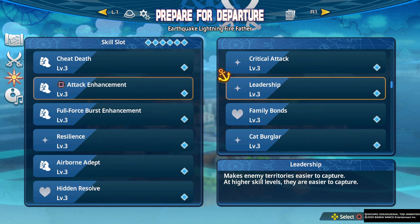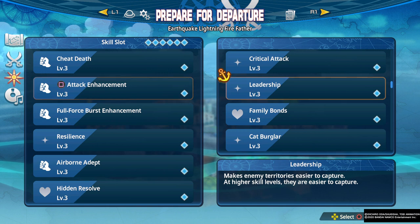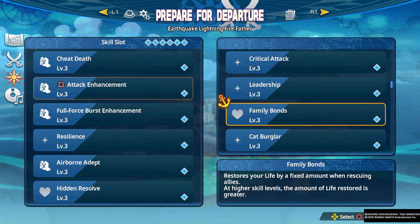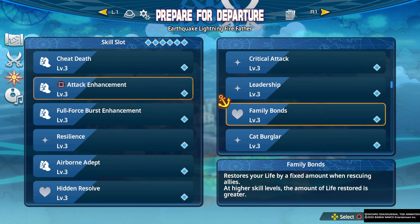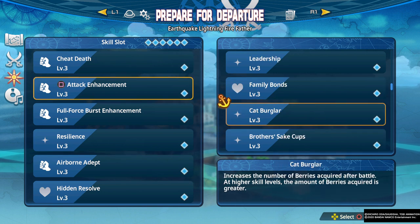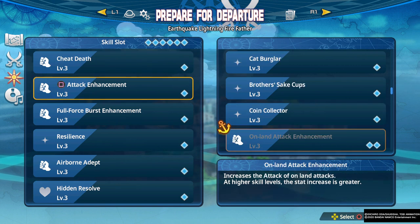Leadership makes enemy territories easier to capture — there's not a lot of point to this in general, but you could use it on online multiplayer maps where you have to capture all the territory; it could be really effective for speed running those maps. Family Bond restores your life by a fixed amount when rescuing allies — this is usually not good enough for what it is, and because of Cheat Death you don't necessarily want to be actively restoring your health more than what you already find on the map.